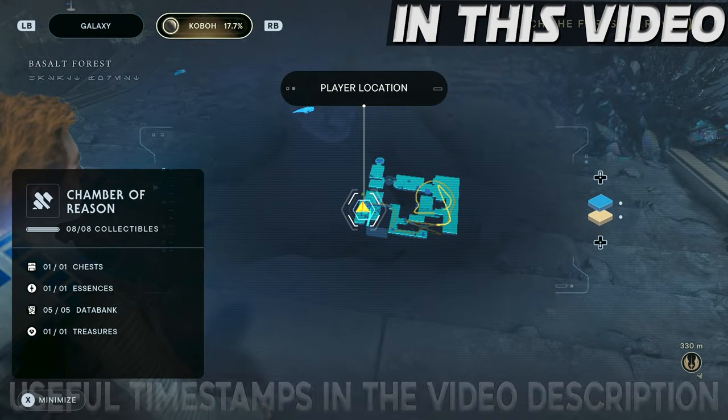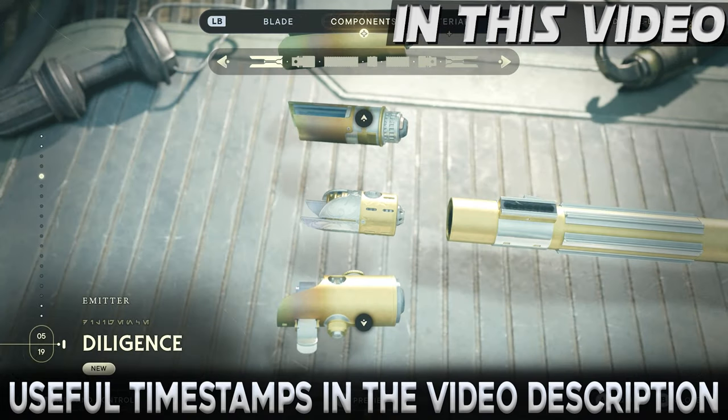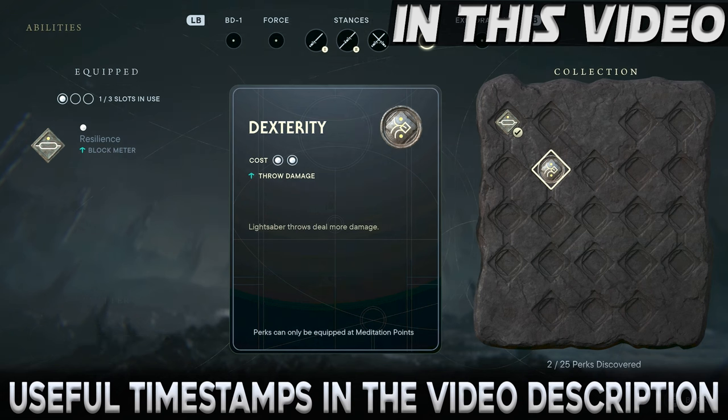This Jedi Survivor guide covers how to solve the Chamber of Reason puzzle and acquire all collectibles, including the Diligence Emitter lightsaber part and the Dexterity perk. As usual, useful timestamps can be found in the video description.